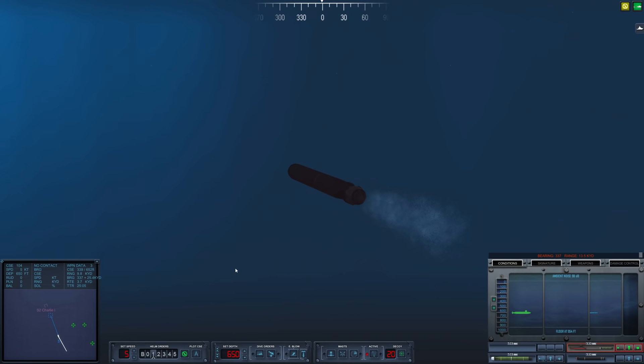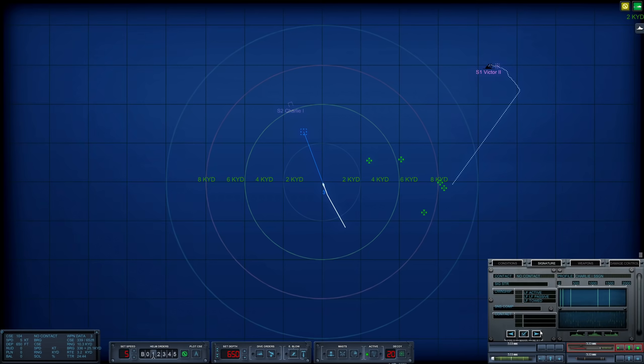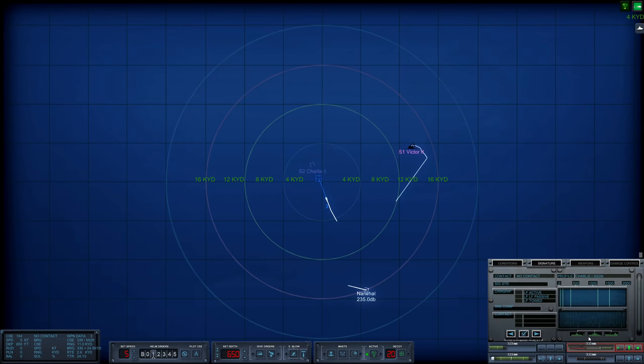Tube two is still heading towards Sierra 2's last known position, however we have lost contact on her. We could go active to try to reacquire. The torpedo is still pretty far away — runtime 24 minutes. How far away from our last known position? Around 4,000 yards give or take. Let's begin reloading tube one — not that I think we'll need it. We're actually cleared to leave the combat area. Let's go active and see if we can reacquire her. The towed array is deployed.